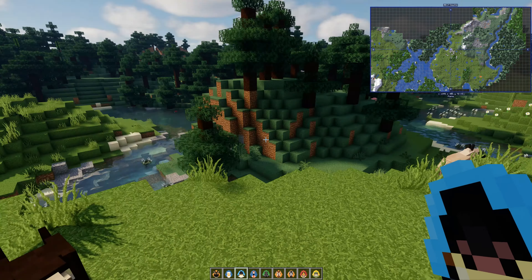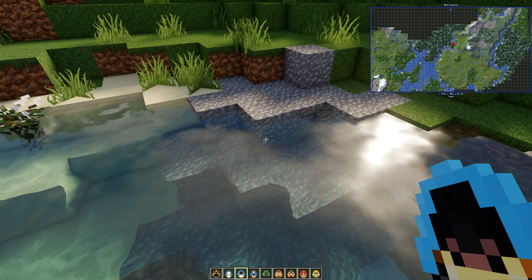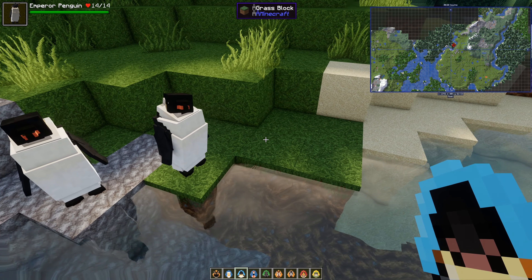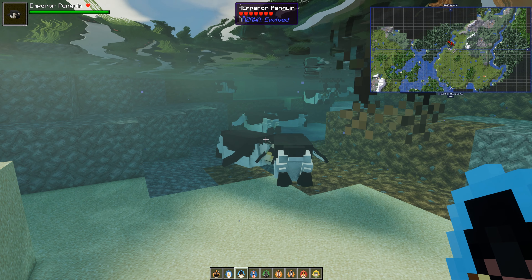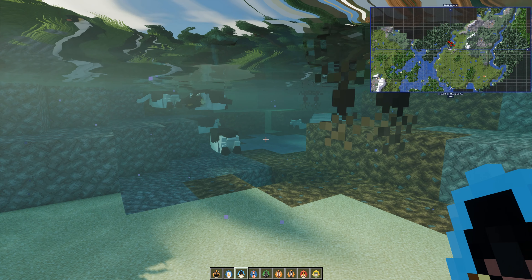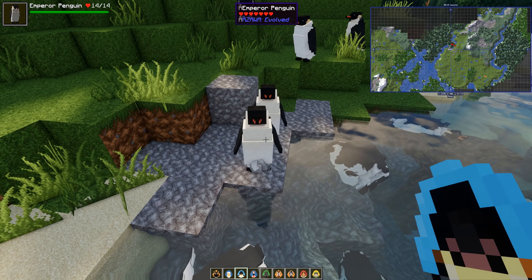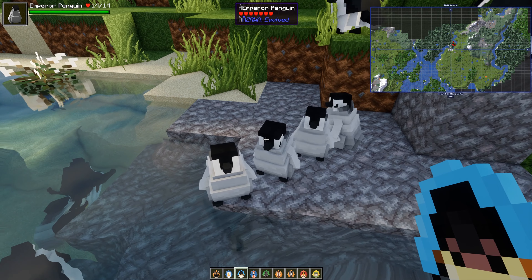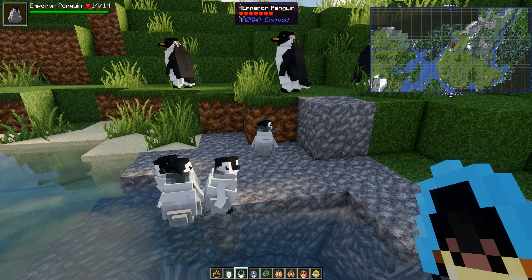Emperor penguin — I think this one came out by mistake earlier! There's a water hawthorn plant here too. Here are the emperor penguins — you've got to love emperor penguins, and you've got to love that they swim as well. The flippers go. Look at that — that is so cute. Do we get babies? Look at those emperor penguin chicks — they are so good.